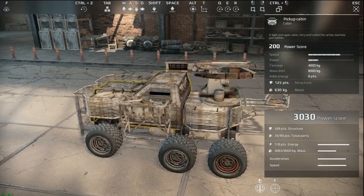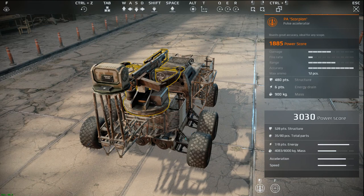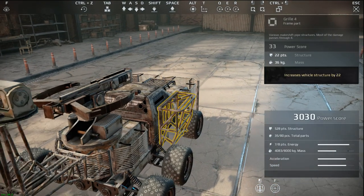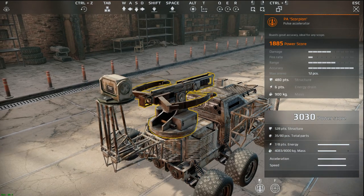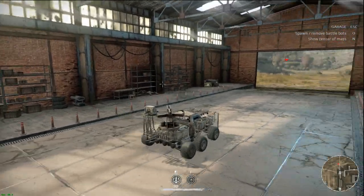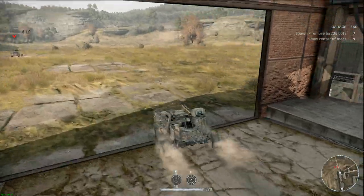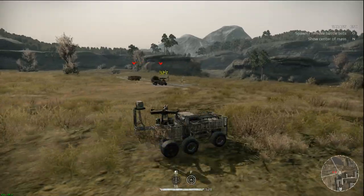I've been seeing a lot more of these lately and I don't really know why that is, but I have a feeling it might have got a buff or something. The crossbow is one of the highest power score weapons you can get in game and it has insane accuracy. As you drive around, the reticle doesn't change — it stays very tight. It only shoots one bolt at a time and takes a while to reload.